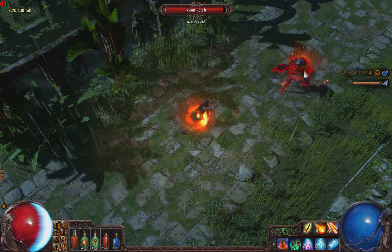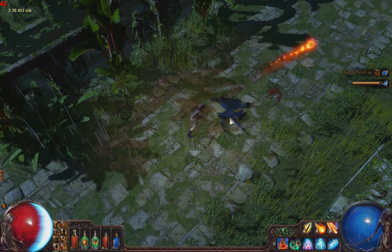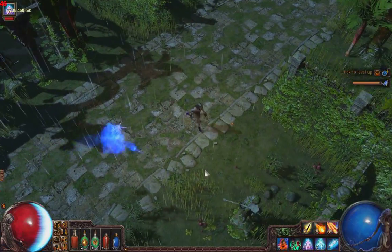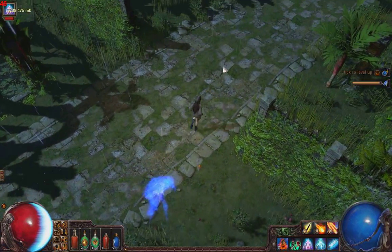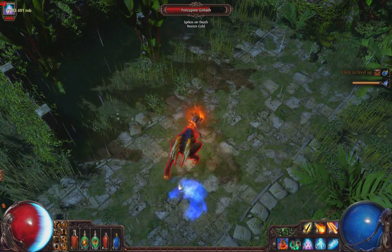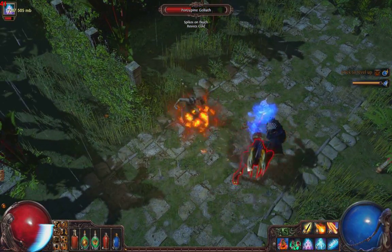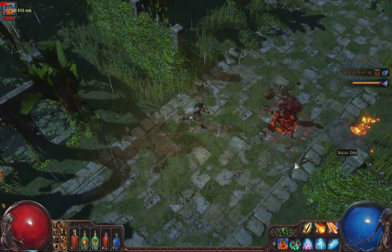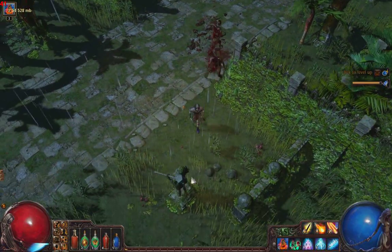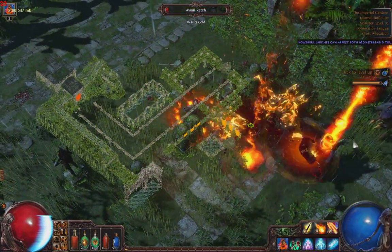Let's see if we can take these guys down. There's an avian wretch — looks like some kind of bird type thing. I'm going to take him over as a specter. And once I get that skill unlocked, I can make two of those guys. There's a zombie, and this guy's a zombie, so I'm going to make some zombies up. Pick up that regal orb. I'm going to start moving in this area.